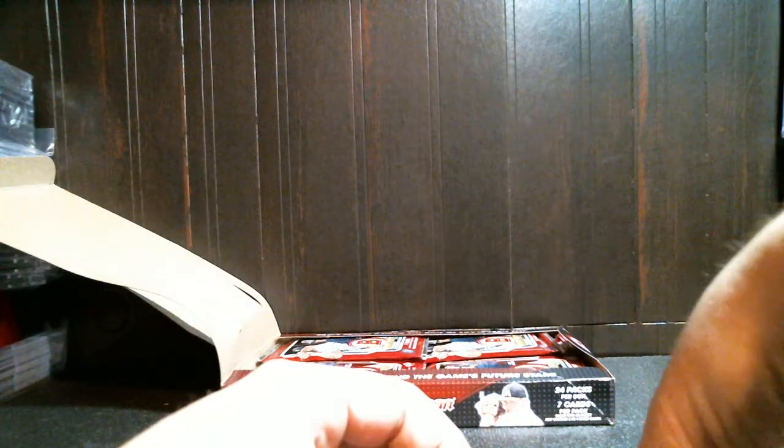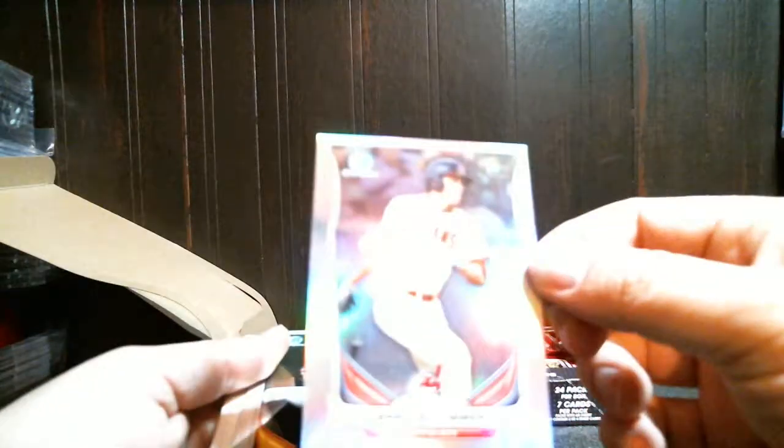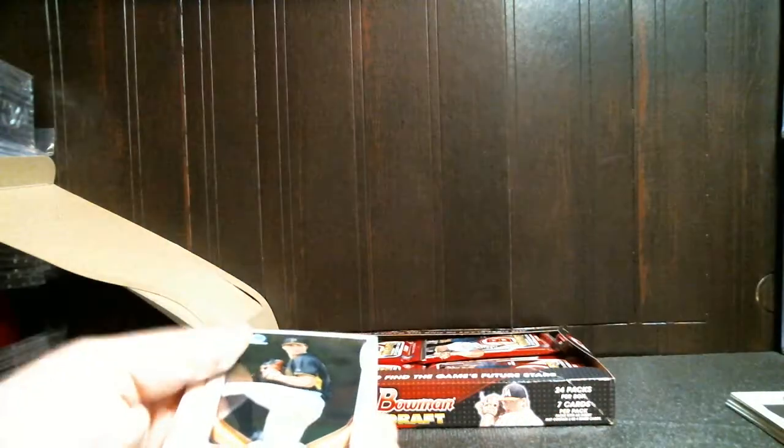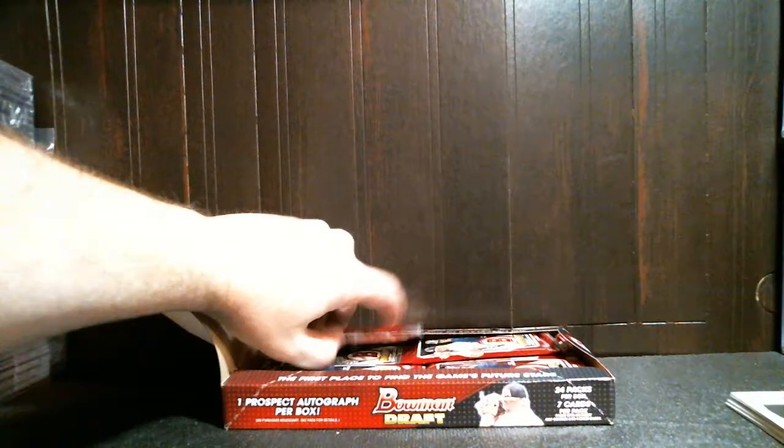We'd like to pull a big auto out of here. Foster Griffin, Clint Fraser mini superpac refractor — not much in that one either. Pack number three: Dylan Cease, McMahon — there's a nice base refractor, Bradley Zimmer. Just base still, no color autos or anything.